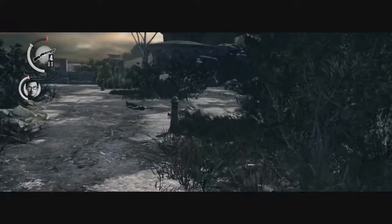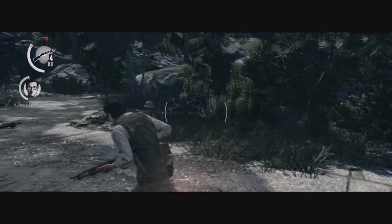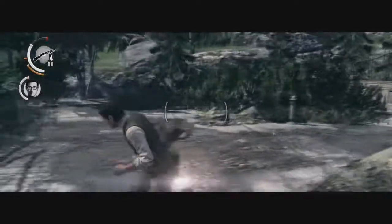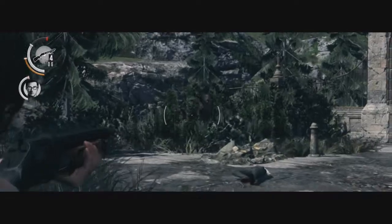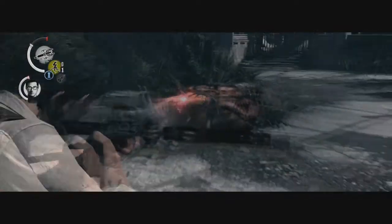I'm about to show you this technique in action because this guy doesn't have too much health. Right here I'm gonna do it — he's gonna jump out of the bush. When he's charging, that's the time to shoot him. And then you can kill him with the explosive bolts, or whatever you got.